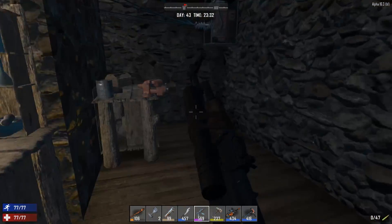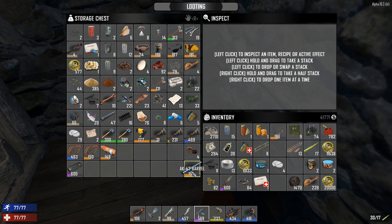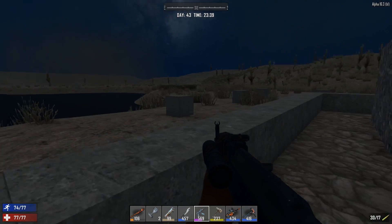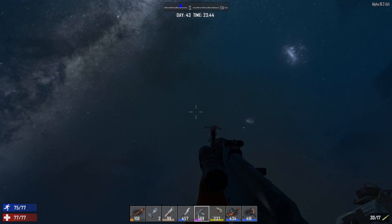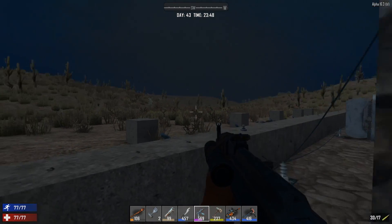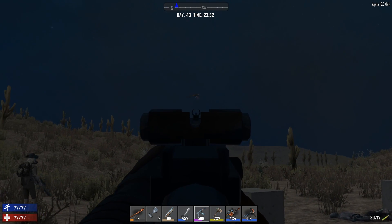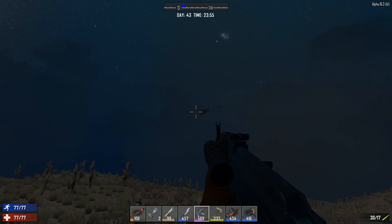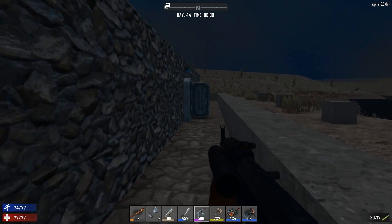I hear a screamer. That wasn't a screamer, that's a vulture. Hit it. Down. Another one — hit it before it comes. I missed. Don't shoot it when it's going up, it's impossible. Let's just not talk about my aim right there. Rip those apart with your machete to get feathers.